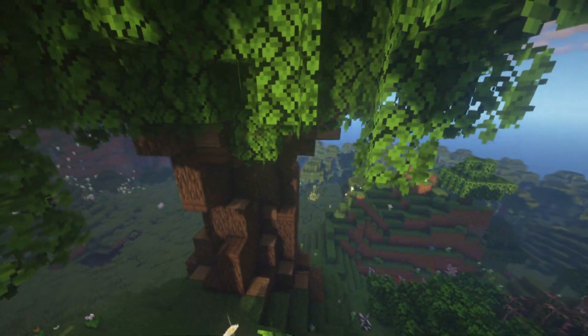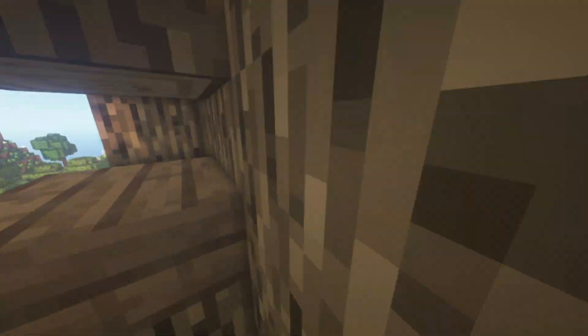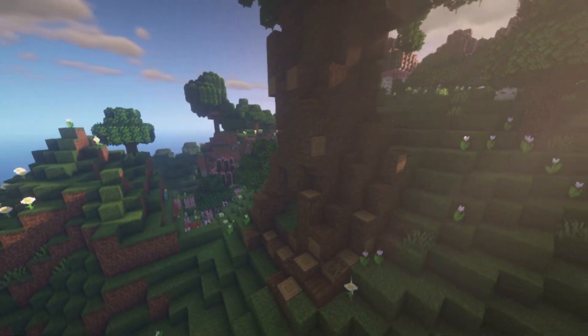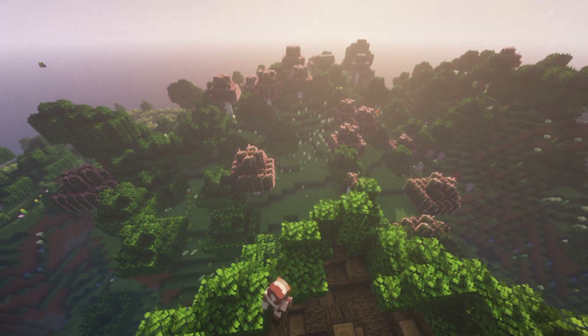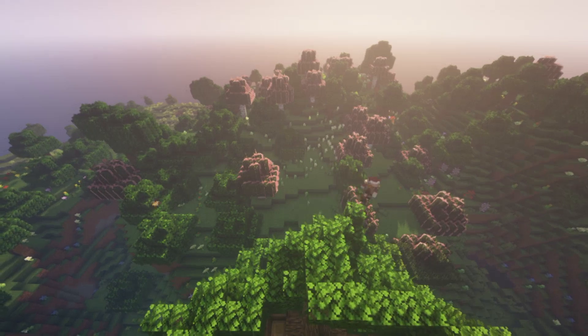After you've put a base for your leaves, you can go around the trunk of your tree and add spruce stairs and slabs around to give it more of a shape. Then you can go back to your leaves and add a top to actually give it some real shape.